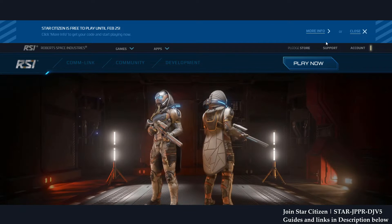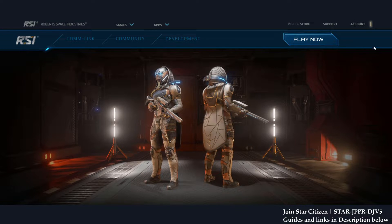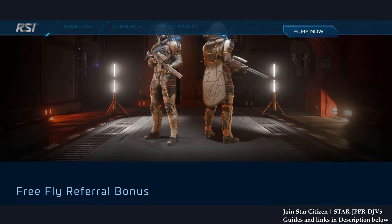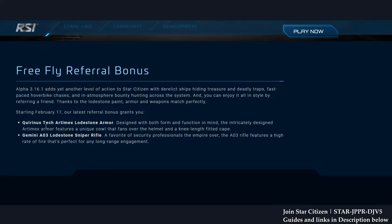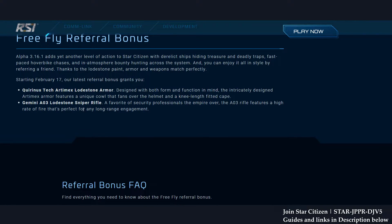Let's check out the free fly bonus before we go to the discounted starter pack. You get yourself a spanking cool armor — the free fly referral bonus in Alpha 3.16.1. It's the Quirinus Tex Anti-Max Loadstern Armor. And on top of that, you also get a sniper rifle, so you don't just get cool armor — you also get a cool sniper.